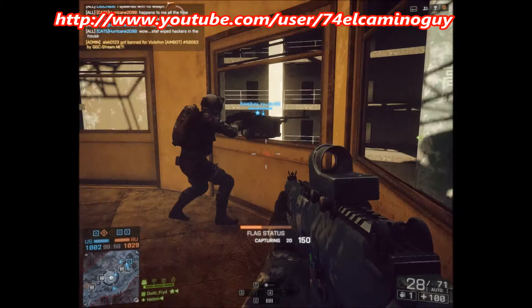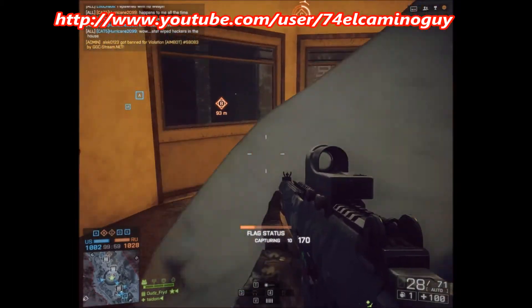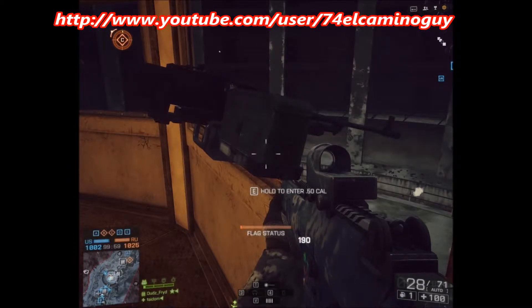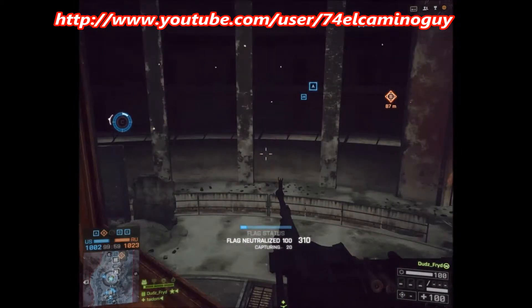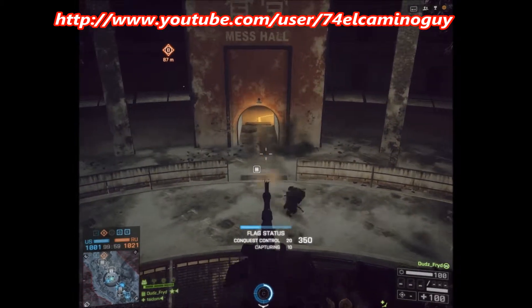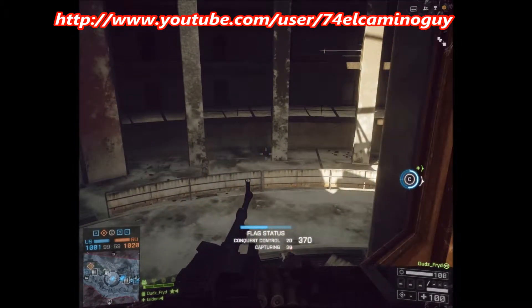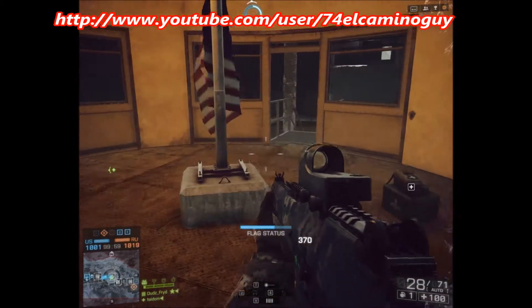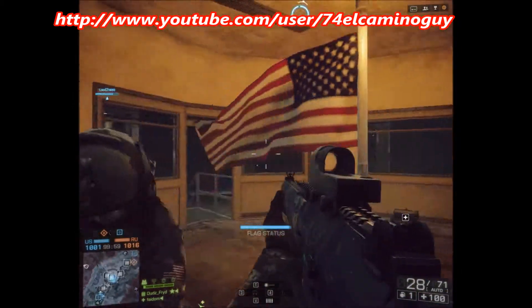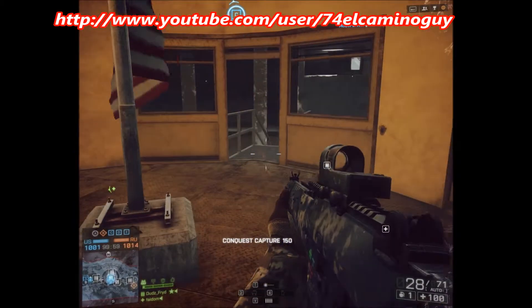I'm going to take the flag, and here comes a buddy to support me. I'm going to jump on the emplacement here while it's still there, see if I can get this guy coming out - just out of range. I hate that. But I'm going to jump back off, hunch down, still getting the flag, and I'm watching that door, because I'm defensive.